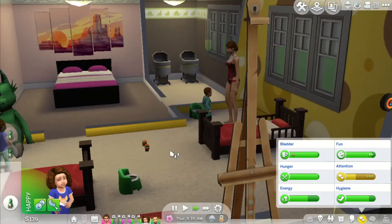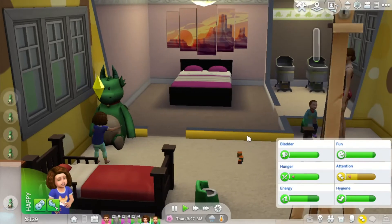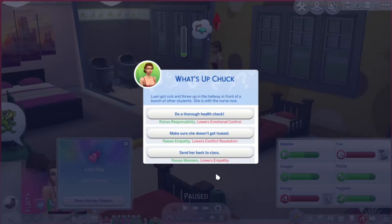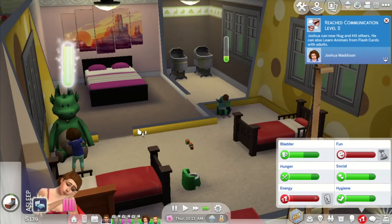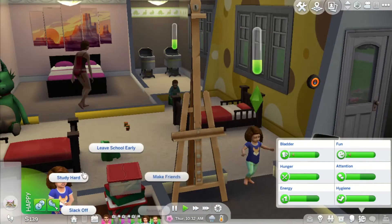Mom's now potty training Dallas. Joshua's communication skill is going off really well — he's nearly at level three. Mom's just really tired; you can tell by the way she's walking around.